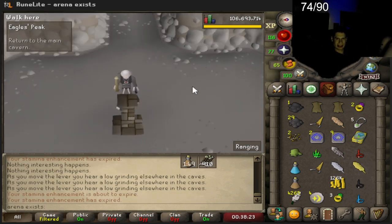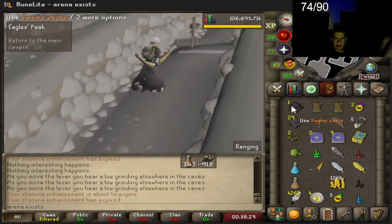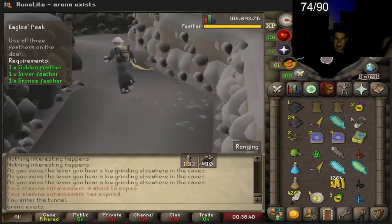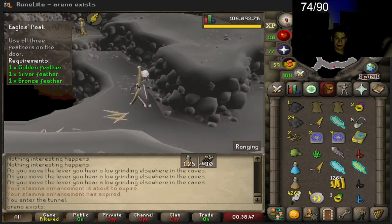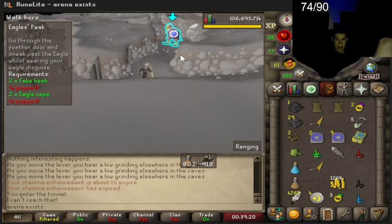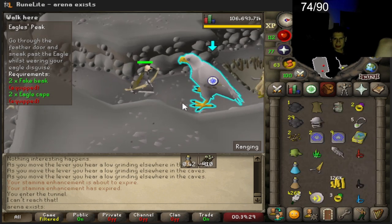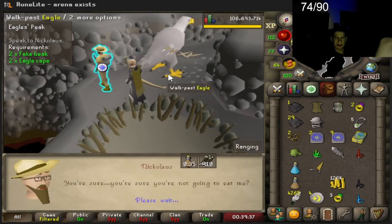One stamina potion left. Hopefully I'll be able to finish it. I think I might be done here — it just says return to the main cave. Actually, there's definitely more. Oh, I was scrolling to the wrong part. We gotta like jump over or something — nevermind, we gotta get the golden feather. Using all the feathers on the door now. Let's go — walk past the eagle. Where's my eagle disguise guys? Make sure you wear your eagle disguise. There we go. We're actually almost done here — now we have to learn how to catch ferrets.